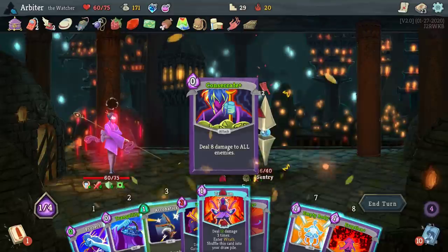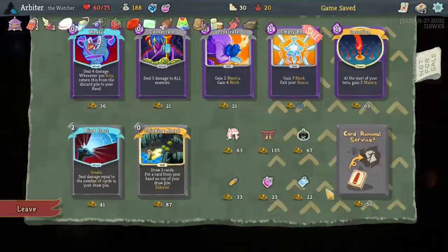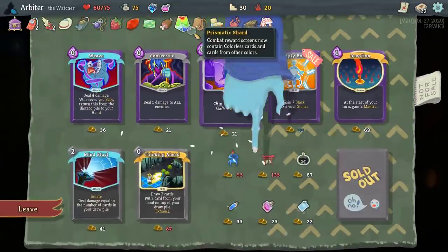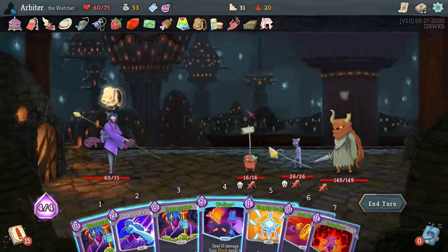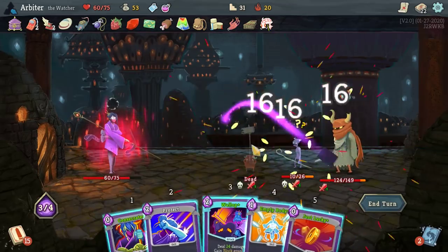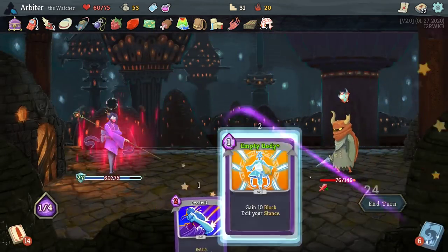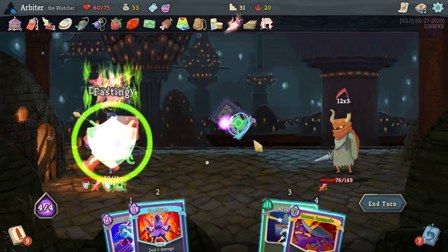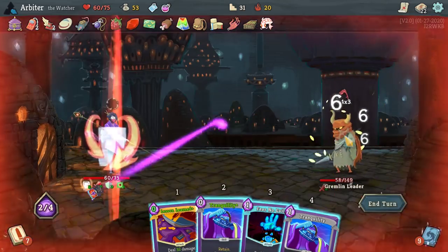We also pick up some cards that go really well with the core strategy. Zero cost cards are great with all of the free card draw I get from Rushdown. Fasting trades one energy per future turn for a large amount of immediate dexterity and strength. This is great when, A, I'm usually winning so quickly that I don't even miss the lost energy, and B, almost every strength or dexterity scaling card in my deck is essentially free to play. The main power I'm missing this run is Mental Fortress — it would let me gain 4 block, or 6 when upgraded, every time I change stances. But who needs to block when you kill everything so quickly it can't fight back?